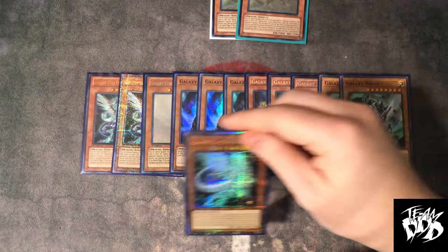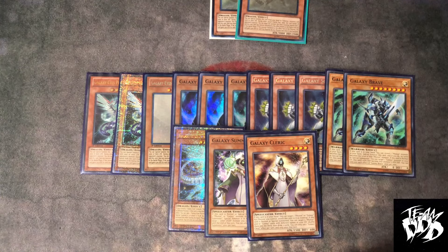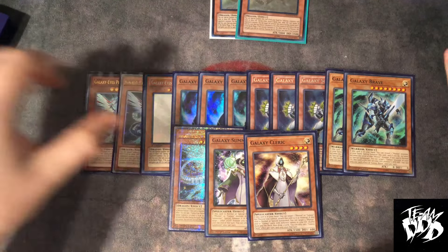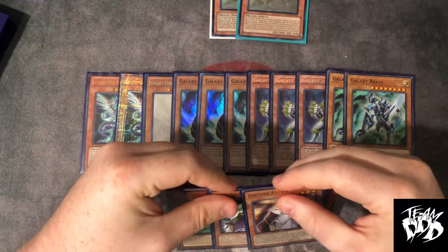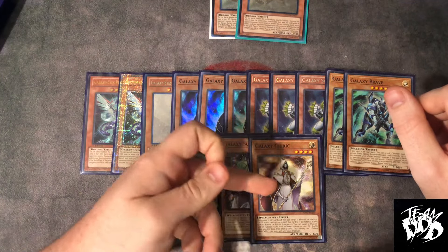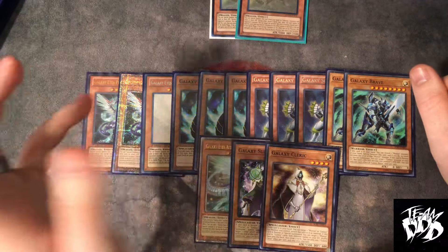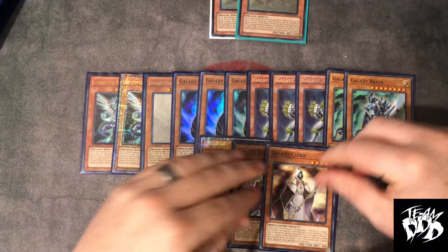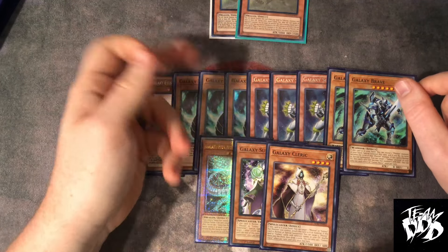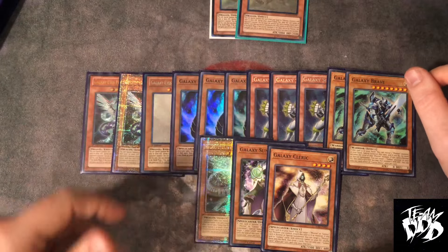For the one-ofs, we've got one Afroglow, one Summoner, and one Cleric. I've been preaching about Cleric for three or four years now. She is your grind game and part of the Zeus combo — a combo I made a long time ago where you loop Cleric into Zeus. If you need help finding it on the channel, I'll put it in the description. Just skip ahead to the Zeus combo and you'll see what I'm talking about.